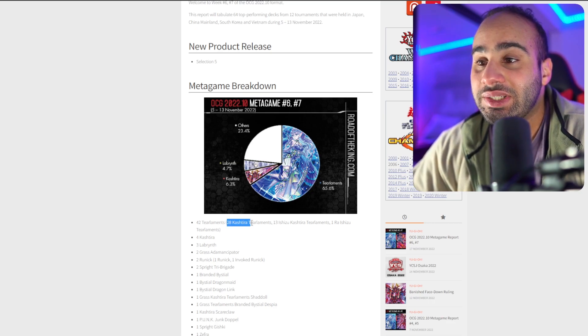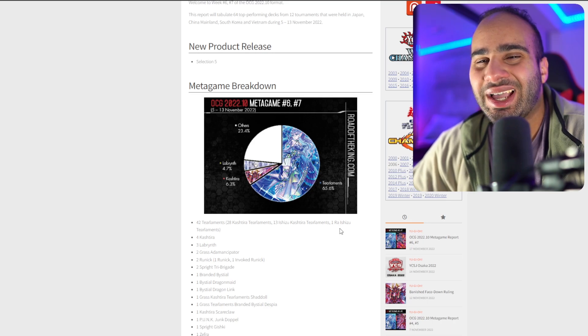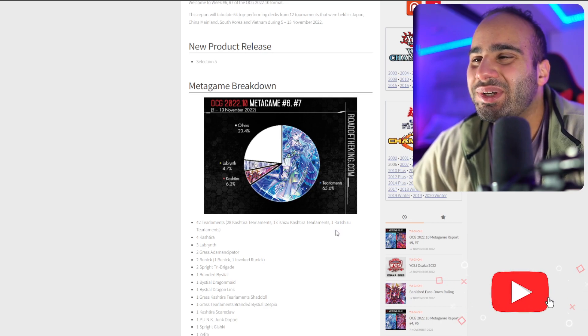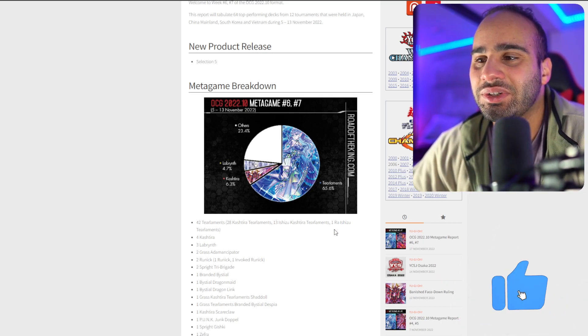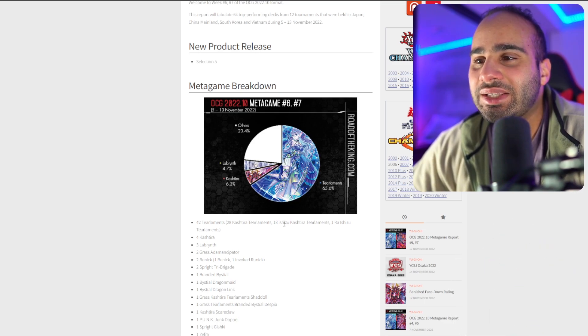28 of them are with just Kashtira, 13 are with Ishizu and Kashtira, and one is with Ra Ishizu Tearaments. I don't know if this is Sphere Mode so you can search it, or Ra's Disciple — I don't think so though. This is probably a Ra's Sphere Mode main deck, because there's a new card that can search it, but it still doesn't make it really good. This is actually hilarious — we're going to come back to that very soon.